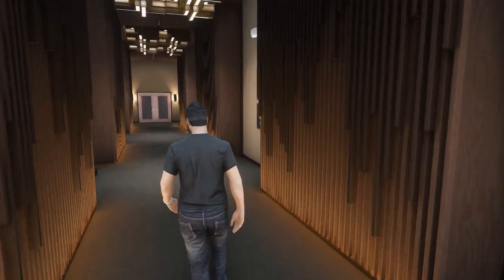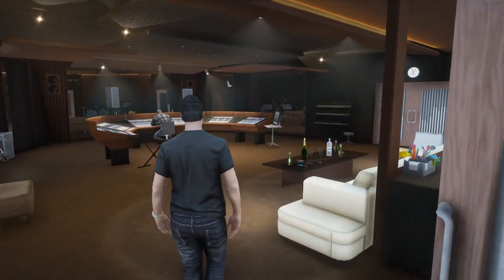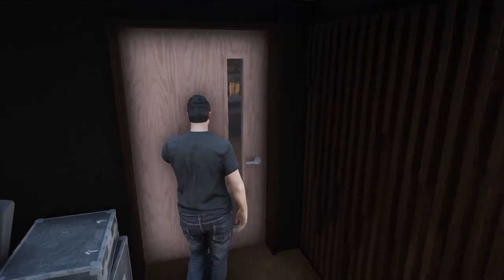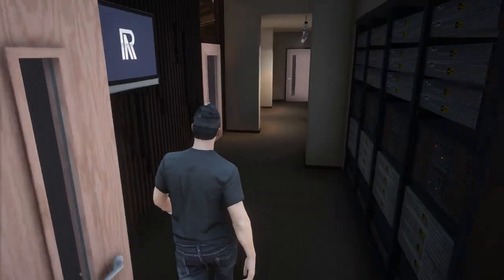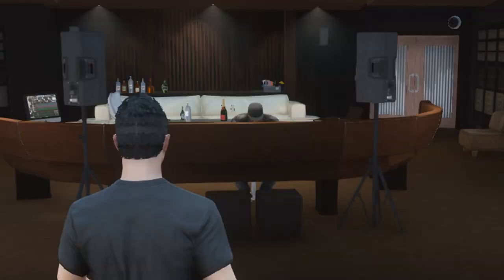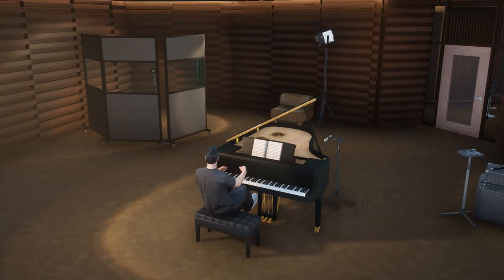The music studio is kind of a maze so I'll show you: it's the second door on the right where it says 'recording.' Then you want to go to this right door where Franklin is chilling at the music table. Then go to this door, then to the left, go through those instruments — there's this door right there, you go through this door, then the door on the left, and then you are at the piano. We can see Franklin is chilling right there.